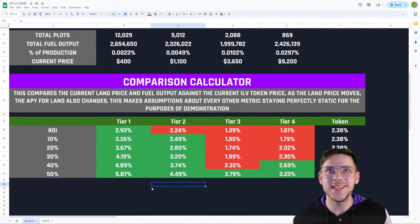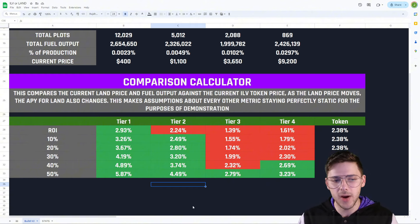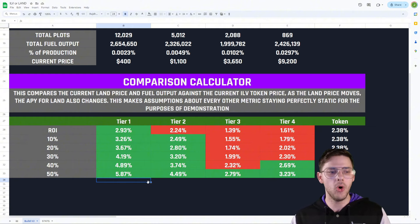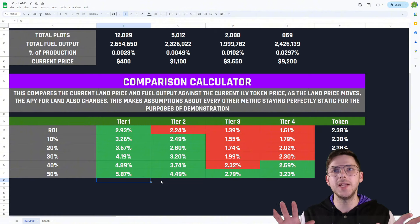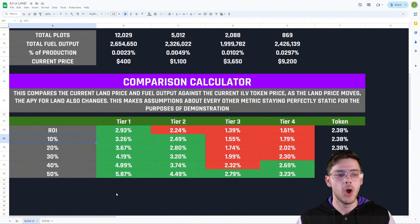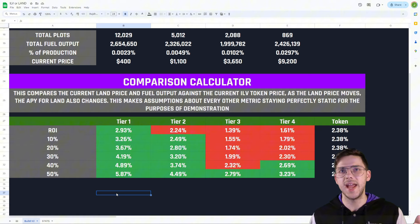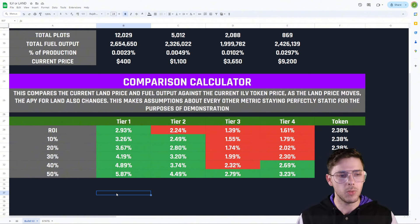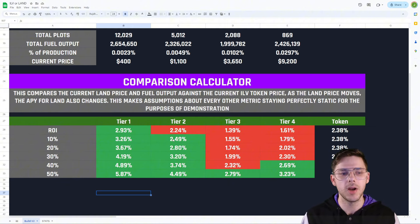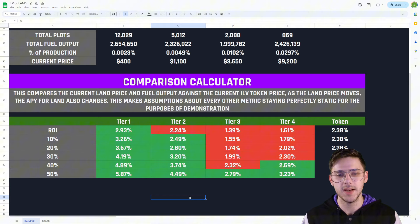What I'm calculating here is based on the price and how much revenue they would receive, given that the revenue number is distributed to both parts of this equation, then we'd see just what the ROI might look like on these different plots of land. Even though Tier 1 is outpacing token for the static numbers right now, that won't always be the case — either if the Tier 1 plot increases in value, or it takes a really long time to build up, or the ILV token price changes. In the second row, I've got 10% — I'm calculating what the ROI would look like if land prices decreased by 10%. If Tier 2 decreased 10%, going from $1,100 to about $990, then the ROI would increase to 2.49%, which would be higher than the current token ROI.